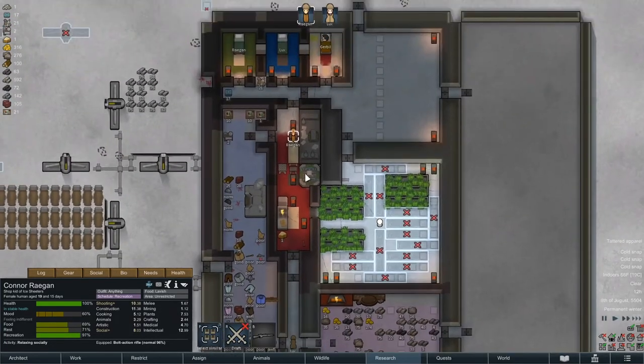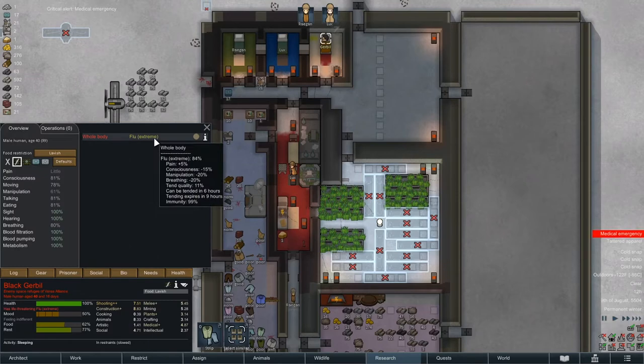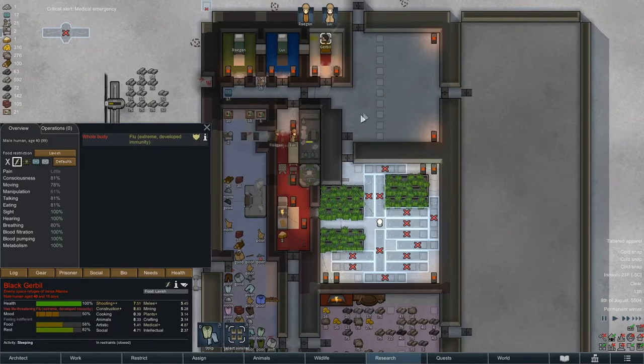Reagan's going to chill out — I think I took her off research. He's barfing. Okay, he's a hair away from having immunity. Bam — there it is.